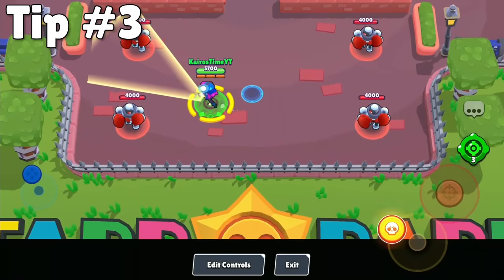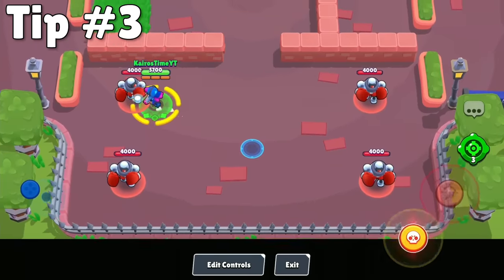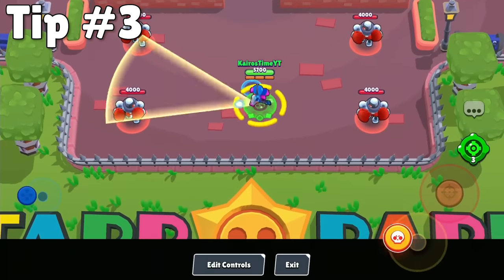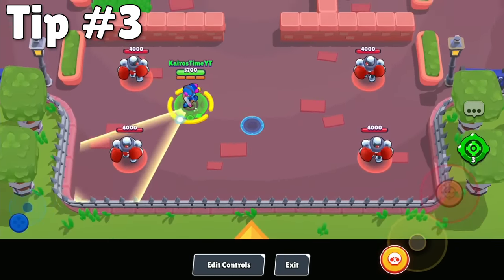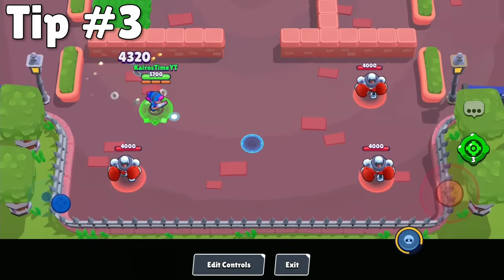This is especially useful to use with your super. By pretending to activate your super, the blue ring around your brawler will become yellow, which all players can see. If you have a yellow ring around you, sometimes your enemies will be afraid of your super and will fall back without you even having to use it, which can then allow your team to push them back.